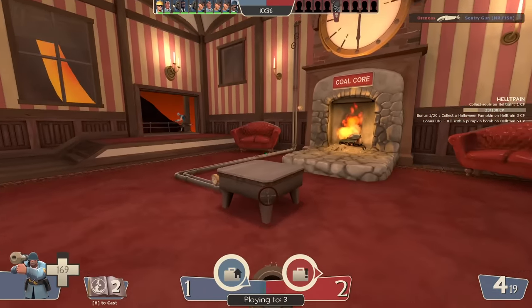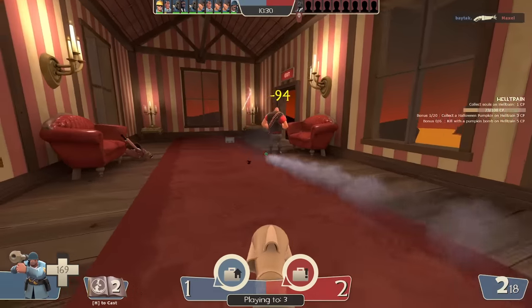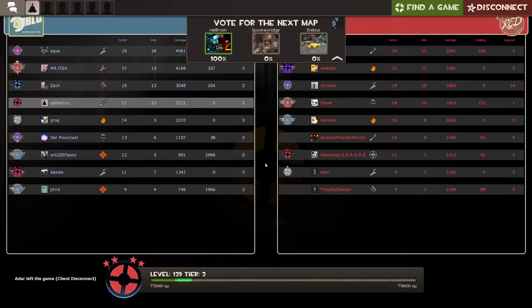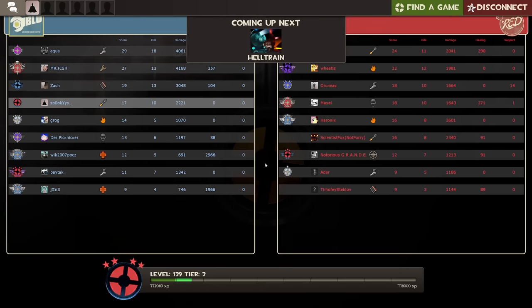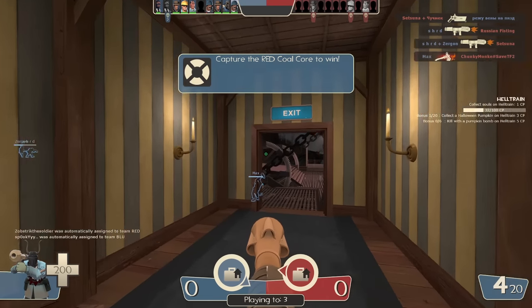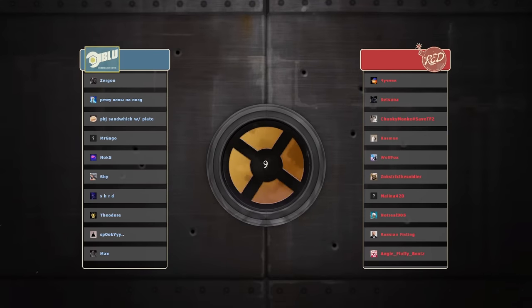Five of the other maps are awesome, except the first one being really broken — you can build sentry nests outside the map, which is not okay. What's also not okay is that Halloween is about to be over, so if they don't patch it now, they never will — maybe next year. Let's try to speed-run this one: collecting all spells, gargoyles, exploding people with pumpkins, getting as much XP as possible in the shortest time.